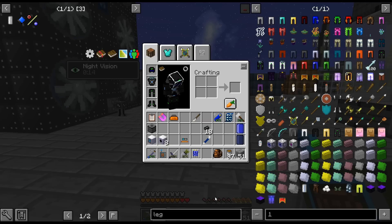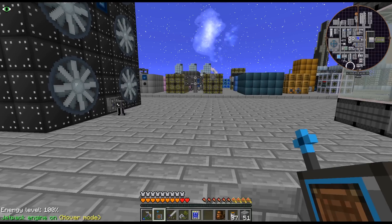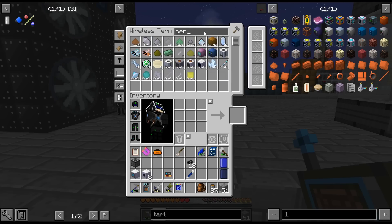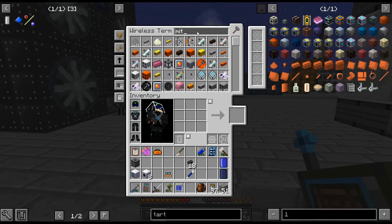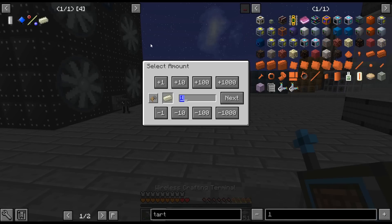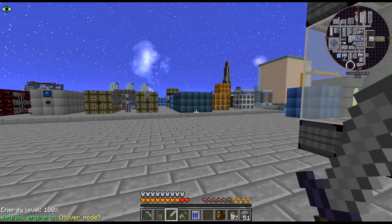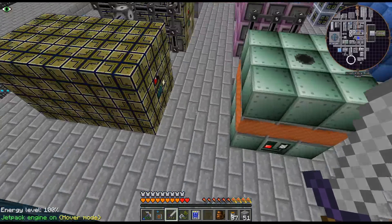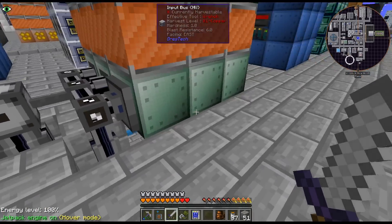A few niche metals can no longer be smelted in the furnace - so Tartarite. Some of these things, I don't have a recipe for. Vulcanite - I think I voided a bunch of that. Mithril - I do have mithril, and that is probably going to need to change. So there's no longer a smelting recipe. It's one of those things that doesn't get used a whole lot, though.